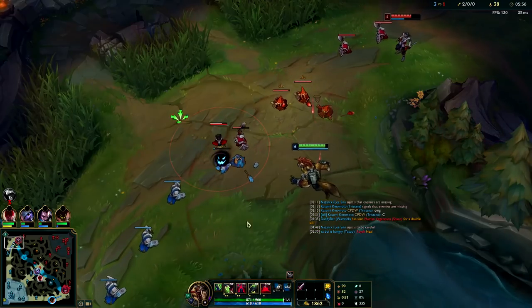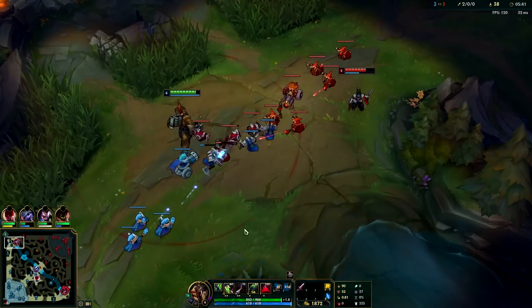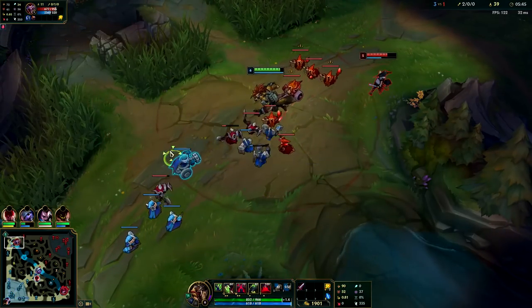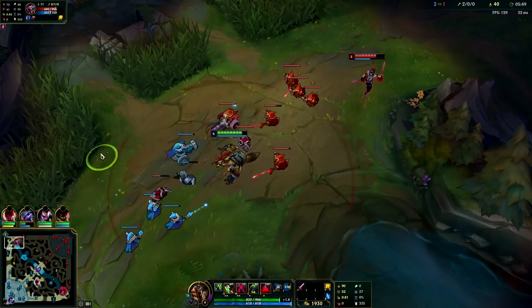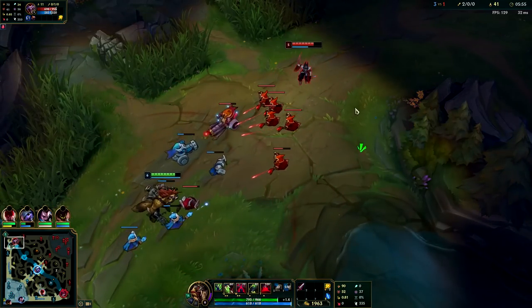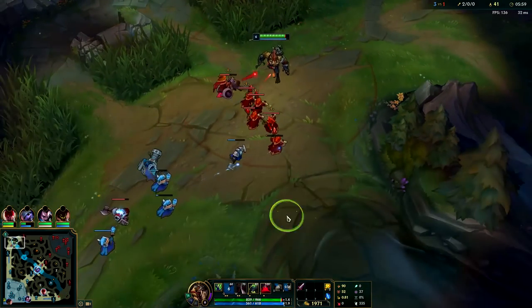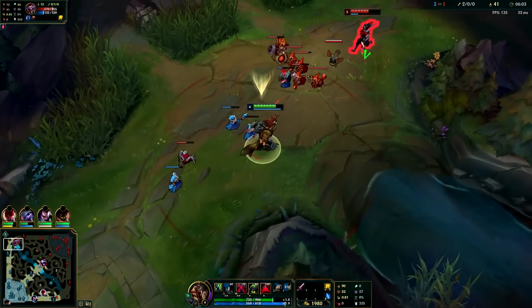He doesn't realize it but he's just messed up his wave so bad. I'm pushing him off the minions so he can't last hit. Try to only last hit once their wave is pushing into you - that way you don't mess it up. I did miss a minion for that, but I'm not too worried - he's going to miss a few too.